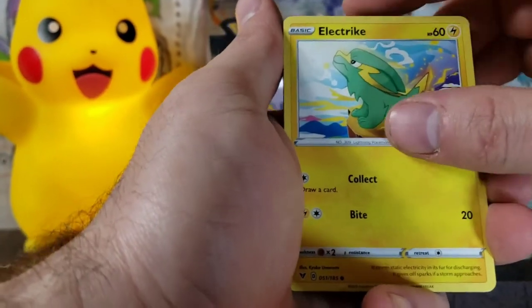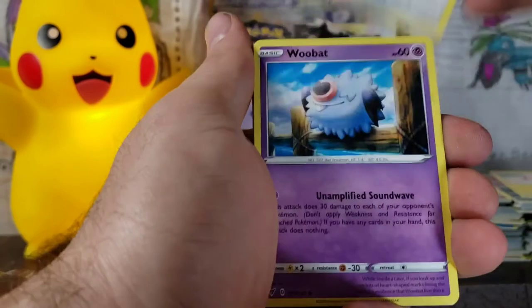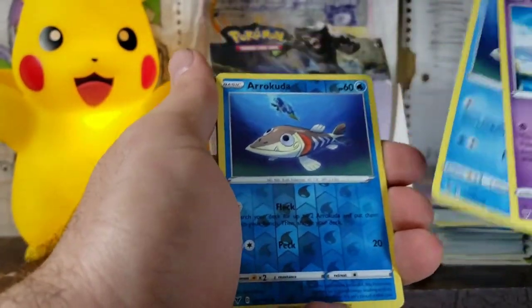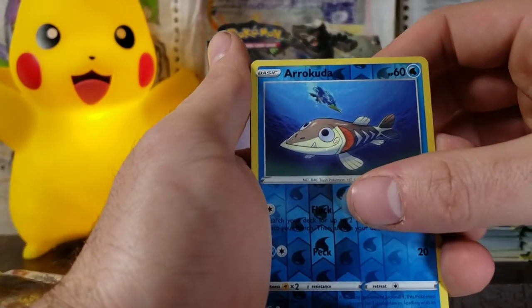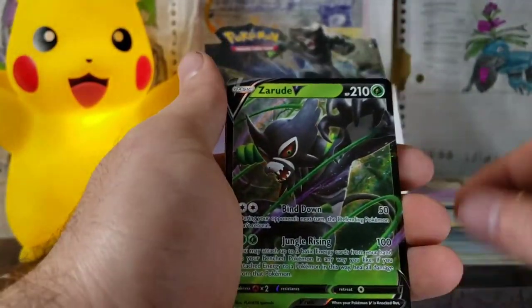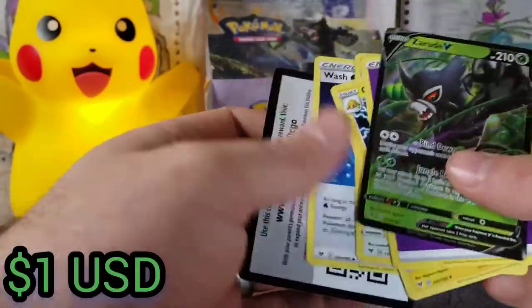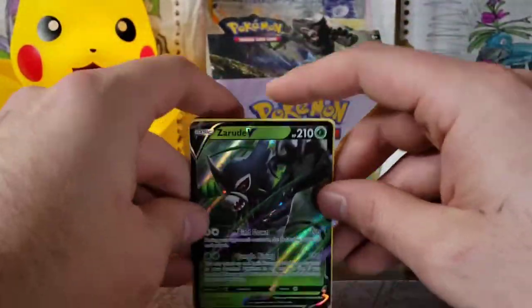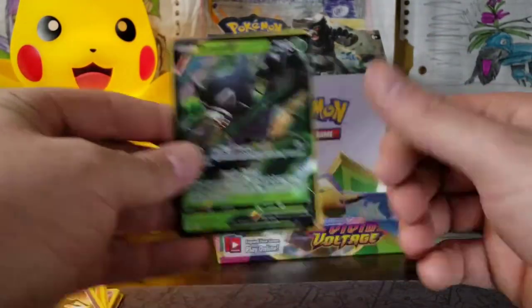We're not going to look at the code card. Electrike, Exeggcute, Eevee, Swoobat, Arrokuda, and an Arrokuda Reverse. What is it going to be? This is our last pack. A Zeraora Ultra Rare, with a Galvantula and a Wash Energy. Make sure you guys like, comment, subscribe — join the pool party. I will see you guys in the next video. Boom.